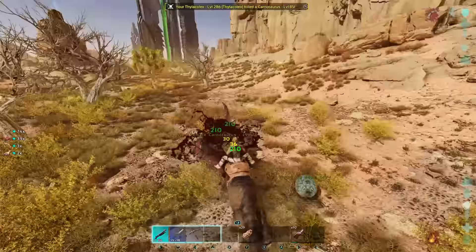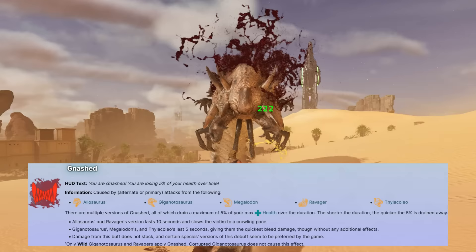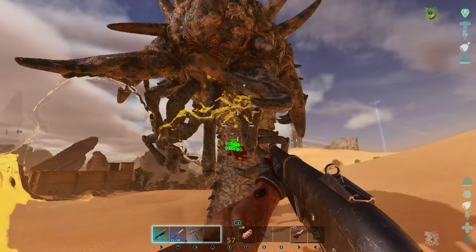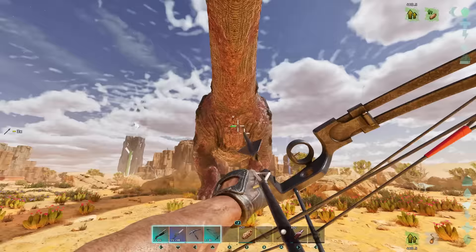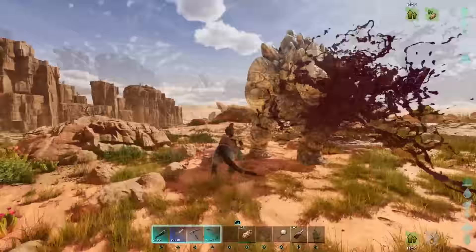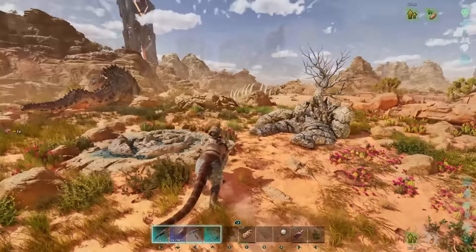Even though the Pylacoleo is only a medium-sized predator, it is not to be underestimated. It's not just its stats that make it shine, but its ability to inflict the Gnashed status effect, which activates and refreshes whenever it uses its bite attack. This bleeding effect drains 10% of the target's health over five seconds, making the Pylacoleo exceptionally good at taking down creatures far larger than itself. This bleeding effect cannot be negated by saddle armor or natural armor, making it perfect for taking down Rock Elementals.